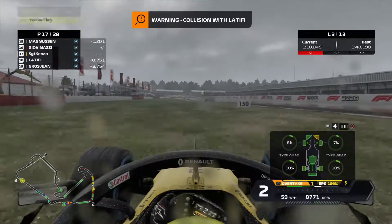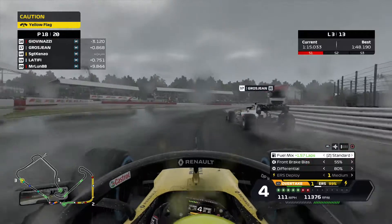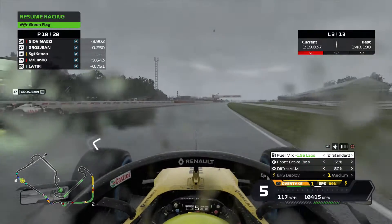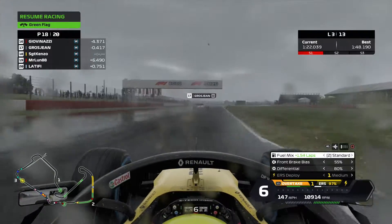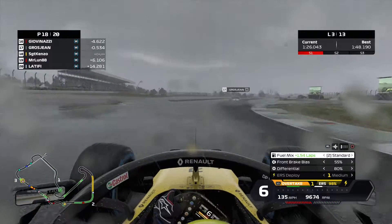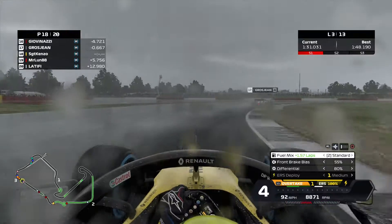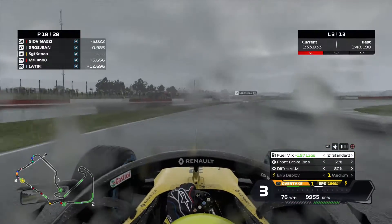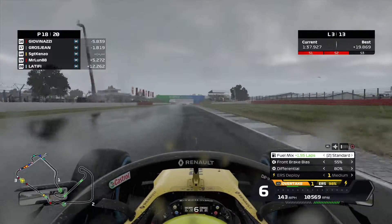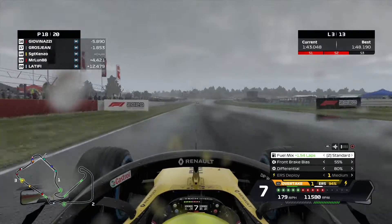Reeling all over the place and picking up some damage. As Magnussen and Grosjean head past us, in the space of three or four corners we've gone from P4 to P18. This is such a bad race for us — sliding all over the place coming out of Maggots and Beckets, hanging down the Hangar Straight, sliding everywhere. We've definitely lost a lot of downforce.